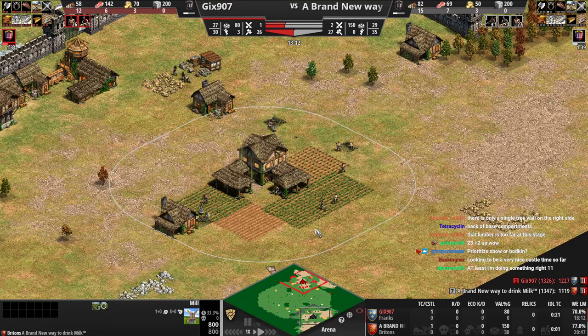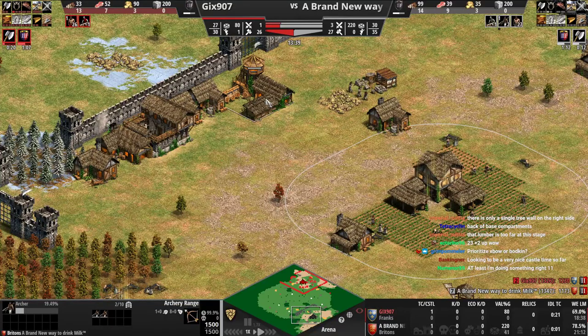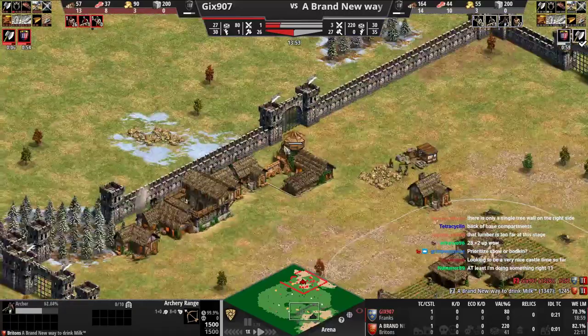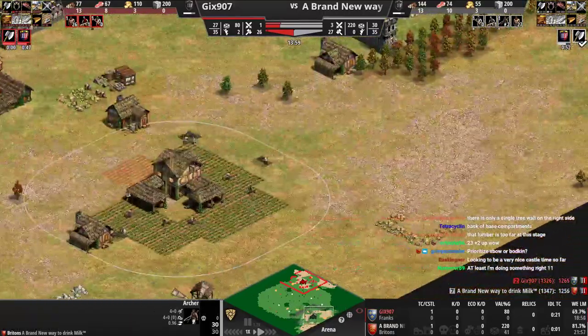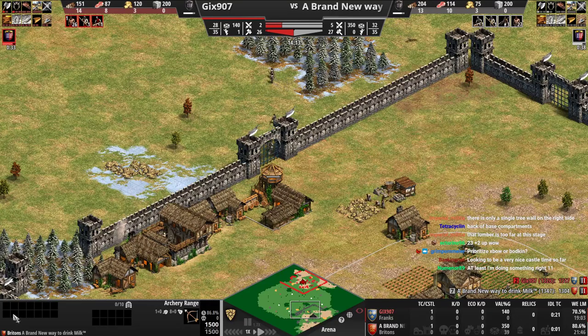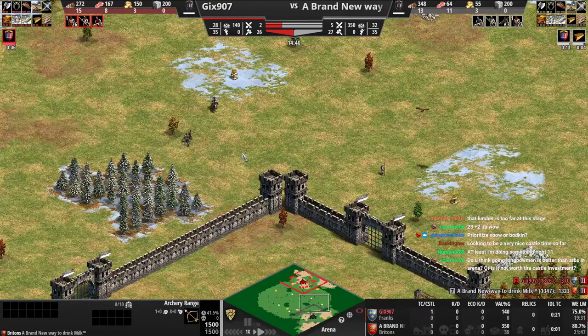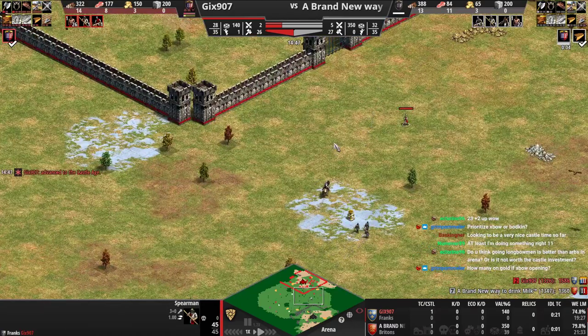You're going to get double bit axe after horse collar. Sometimes on Arena you go horse collar first and then get double bit after - you generally don't do that on Arabia but on Arena it's actually good, usually when you're going light cav. Three archers is not enough though, not even close. When you're making upgrades you make the upgrades after the units, because your guys on the field will just benefit from the upgrades. You would have still had four archers with fletching if you just went archer first and then got fletching later.